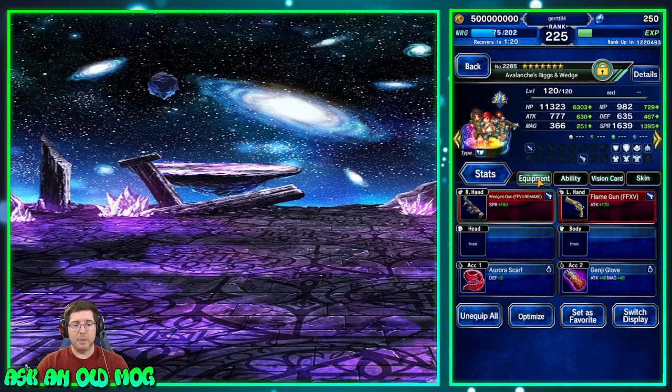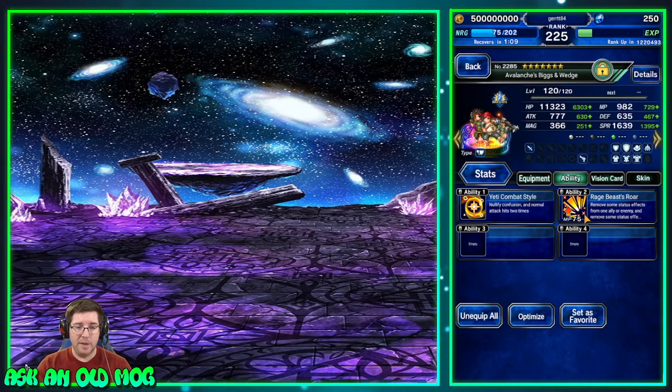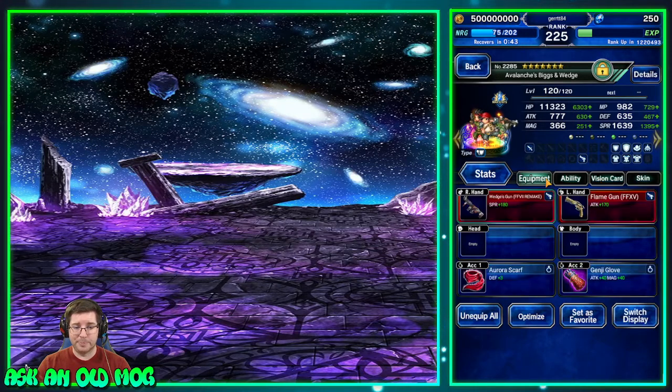Biggs and Wedge have preemptive magic cover, which can sometimes be annoying. If you have that problem, you can bring the ability Rage Beast Roar and cast it on turn one — this will dispel their preemptive cover and they'll no longer cover magical attacks. This is useful when you bring a dedicated magic tank and want them to cover attacks instead. Rage Beast Roar is a trial reward that anybody can get at any point — definitely pick that up, it's very useful for a lot of builds and strategies.